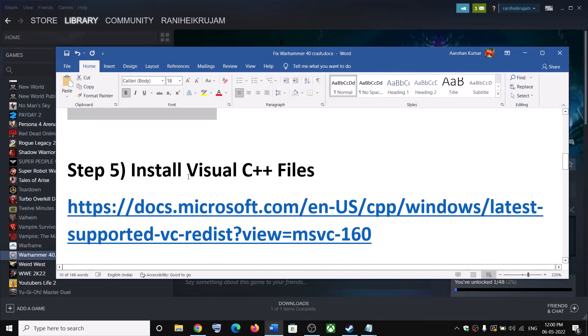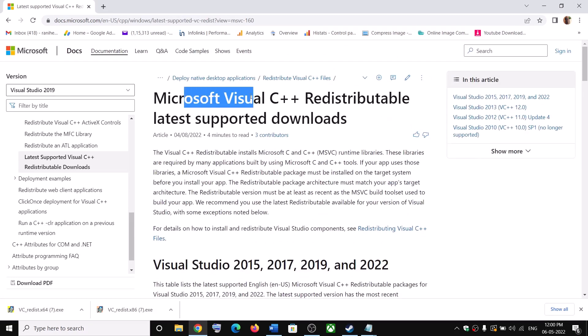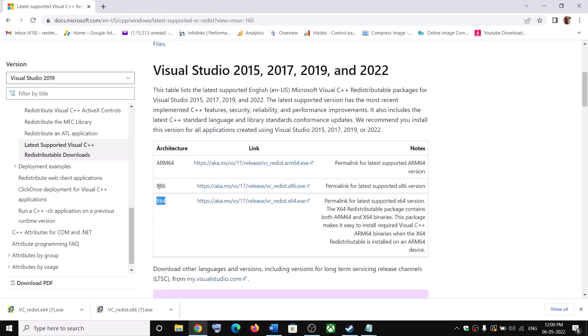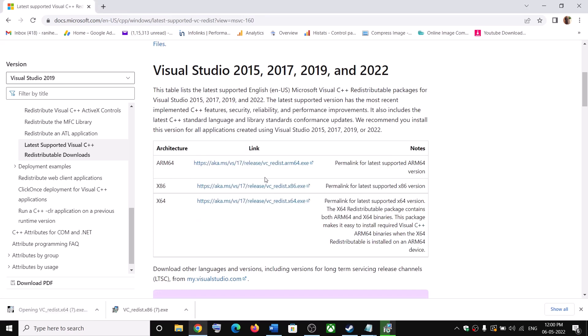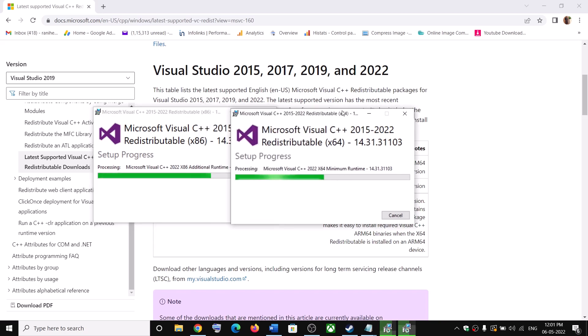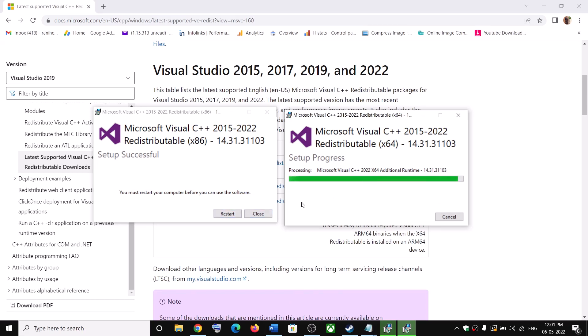Now the next step is to install the Visual C++ files. Copy the link provided in the video description and open it in a browser — it will take you to the Microsoft website where you can see Visual Studio 2015, 2017, 2019 and 2022 redistributables. Download both the x86 and x64 versions. You will see either a Repair or Install option — click whichever appears and click Yes to allow. Run the second file as well. Once both installations are complete, restart your computer and then launch the game.